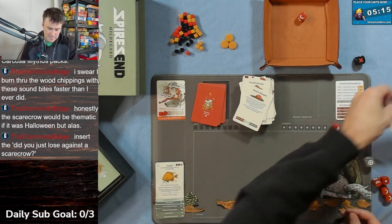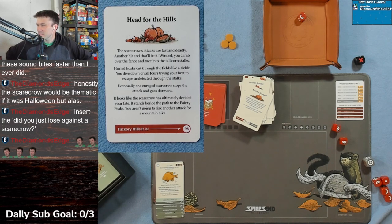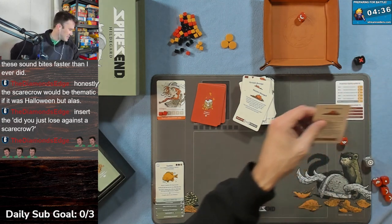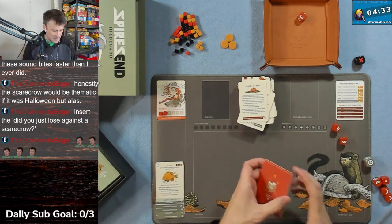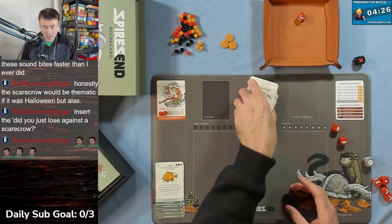Card 81 - Loss. Head for the hills: the scarecrow's attacks were fast and deadly - another hit and that'd be it. Winded, you climb over the fence and race into tall corn stalks. Hurled husks cut through the field like a sickle - you dive down on all fours trying to escape. Eventually the enraged scarecrow stops attacking and goes dormant. It stands beside the path to Pointy Peaks - you aren't going to risk another attack - so Hickory Hills it is. Card 98: that is the end of chapter one.